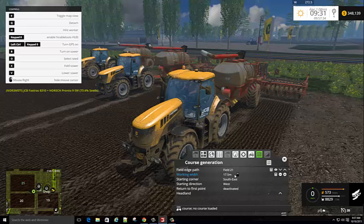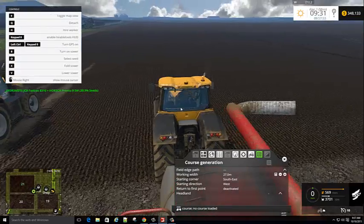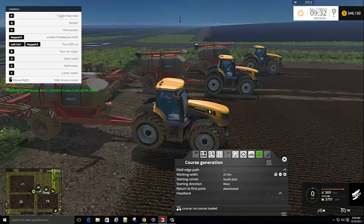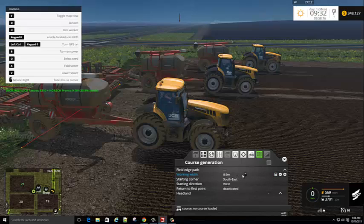The reason you need to know the working width is because you have to multiply it by however many pieces of equipment you're using. We're using three, so we're going to change this to 27. You can set this up on any one of these. If the width was say 9.2 or 9.3, most people just round it down - it makes the math a lot easier.